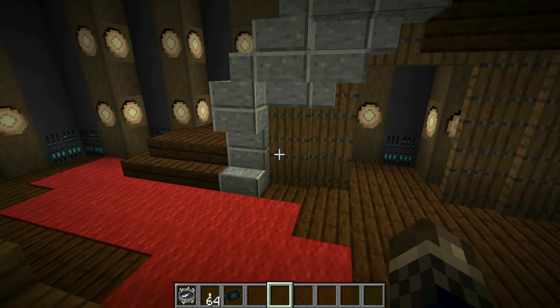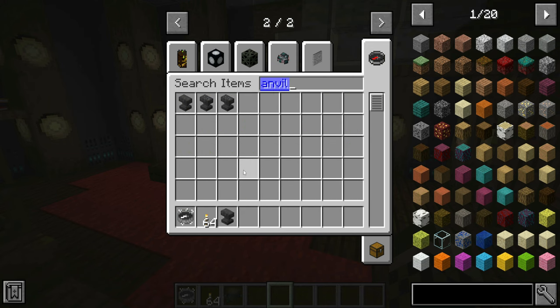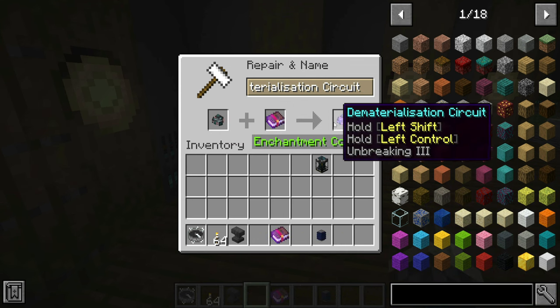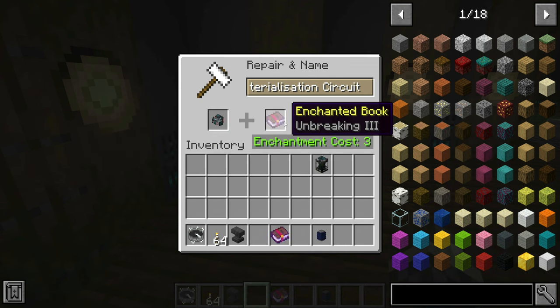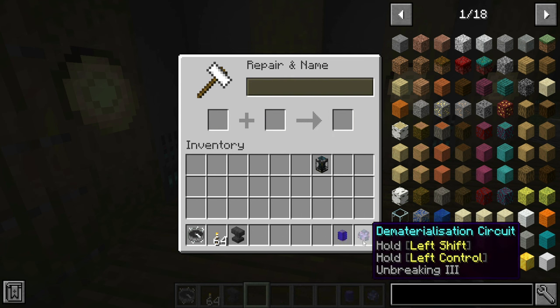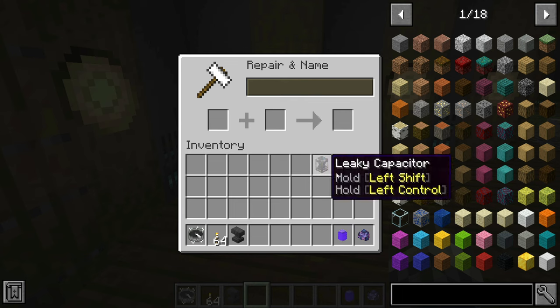One useful thing to mention: the subsystem upgrades can actually be upgraded in an anvil with different enchantments. For example, we can enchant dematerialization circuits with Unbreaking 3 or enchant the fluid link with Mending. So we can have enchanted subsystem items. However, you do need to take them outside of the engine during flight, otherwise the TARDIS will crash land and damage the other components — this is really important.